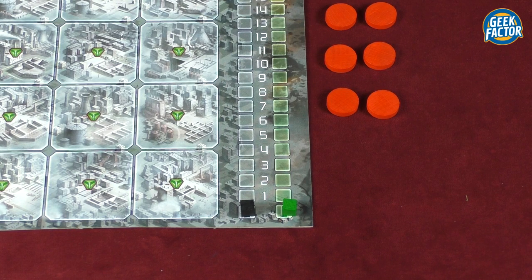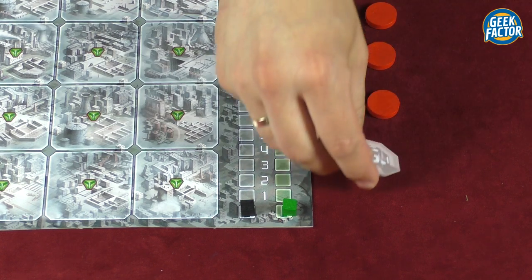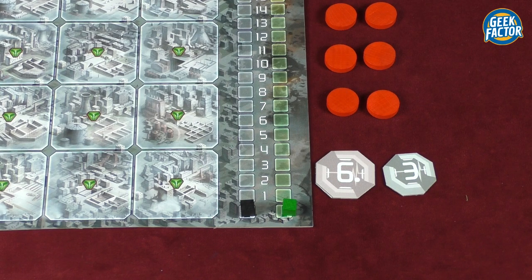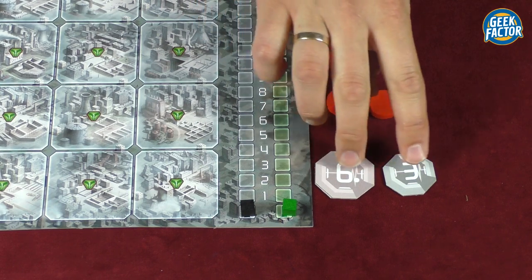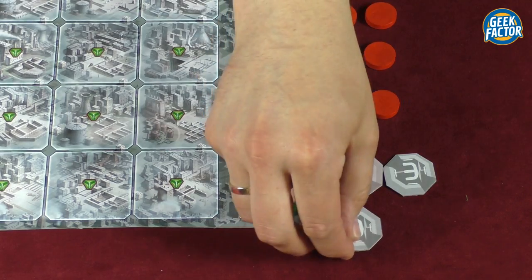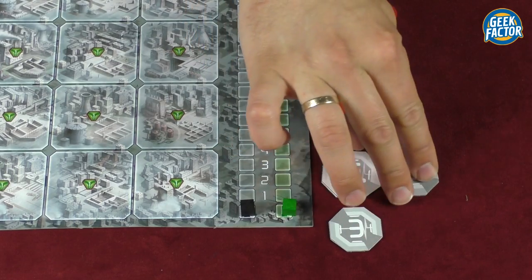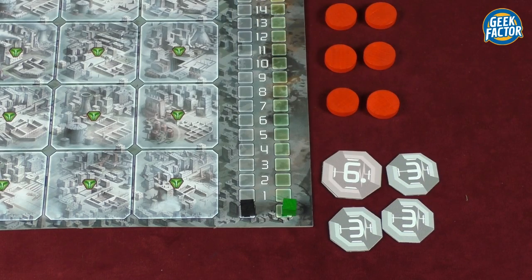Now we determine the first player — it's the one who most recently did an environmentally friendly thing. If you can't decide, the last person to take out the trash is the first player. We then deal starting e-coins: in a two-player game the first player gets six e-coins and the next player gets nine. In a three-player game: six, nine, and twelve coins. In a four-player game: six coins to the first player, nine to the second, twelve to the third, and fifteen to the fourth.